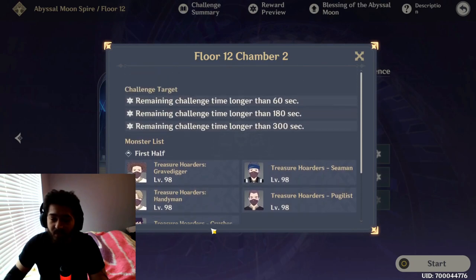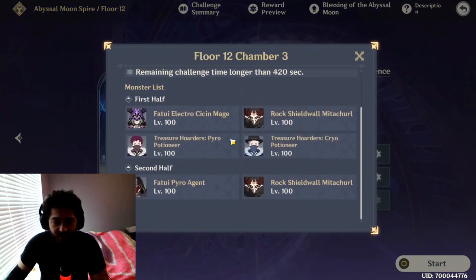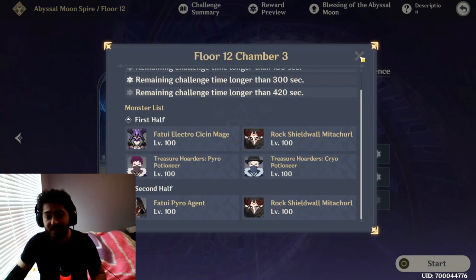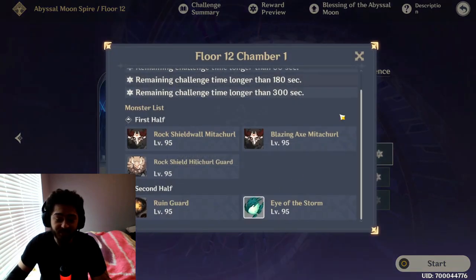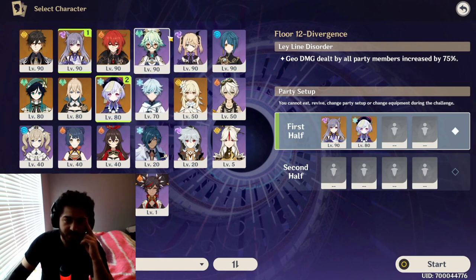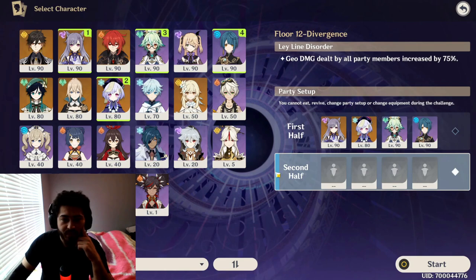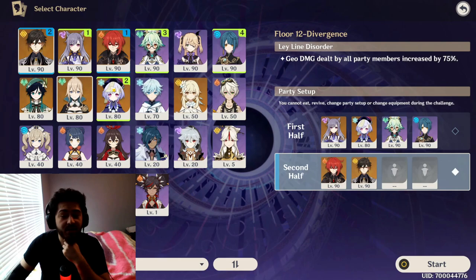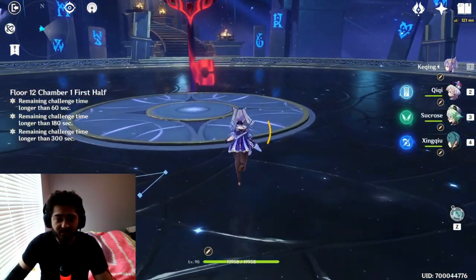I'm not sure how many enemies there are — I'll look back at the VOD and record all the monsters. There are about 4 Fatui Pyro Agents, and the other stage is just more normal mobs, not Fatui — that's the only thing that really matters. So you can run whatever elements you want, and the only thing you need is a bow user on the second team. I'll go ahead and throw in a normal team — Keqing, a healer, a DPS, and Xingqiu. For the other team: Zhongli for geo resonance, Fischl, and Venti for extra damage to get stars as fast as I can.